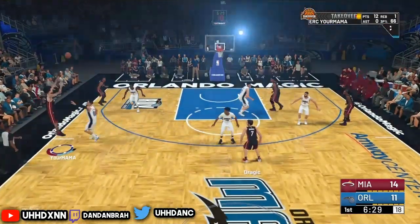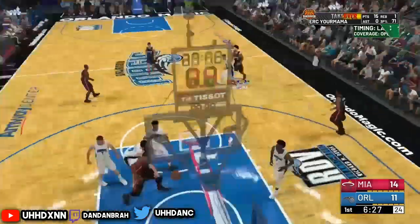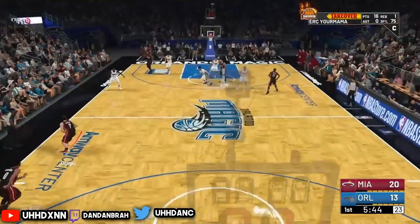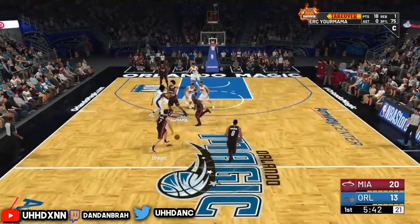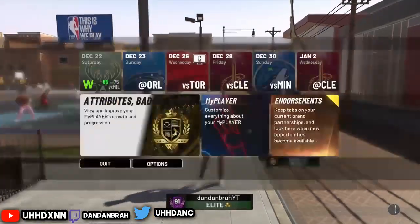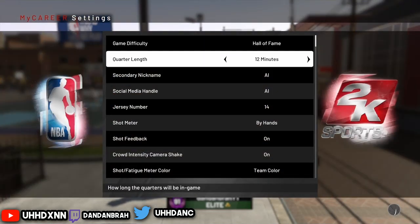I'm doing all archetypes, so no matter what you are - stretch sharp, stretch rebounder, stretch defender, defender, post score, whatever - in the description or in the pinned comments there's a link or a timestamp to every single archetype. Whatever archetype you are, look through there and click on that number.